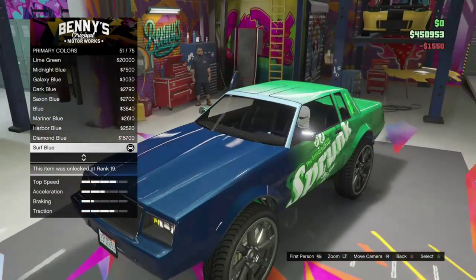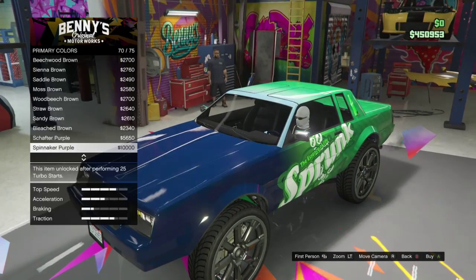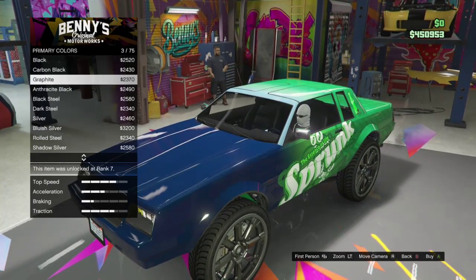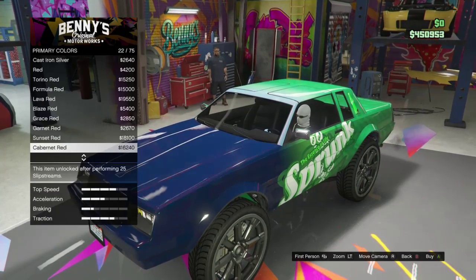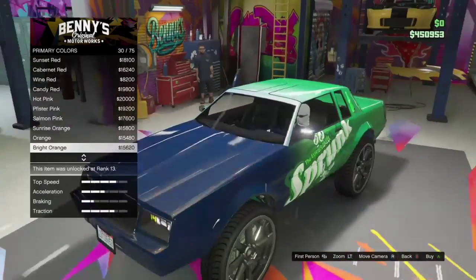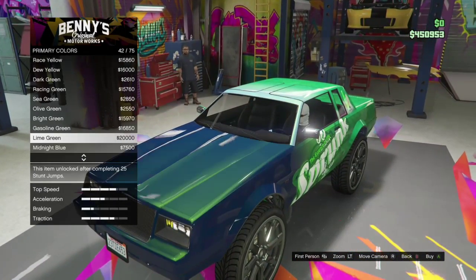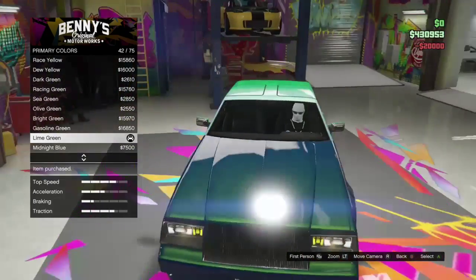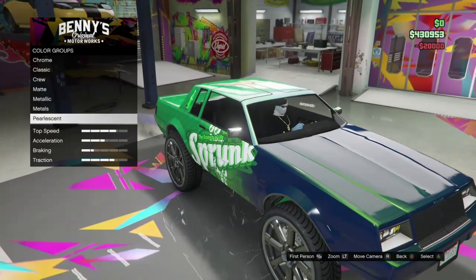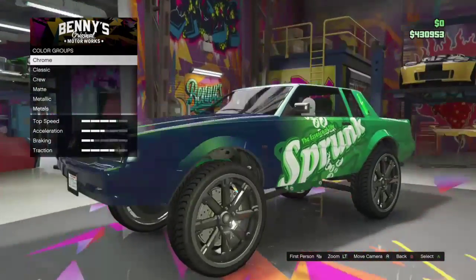For the pearlescent it's going to be lime green, because the lime green pearlescent with dark blue just looks amazing and it really suits the Sprunk theme we're going with — it puts a little bit of green inside the car. You'll still see the blue depending on which angle you look at it. As you can see here it's pretty cool. I've got this color on my Entity and I really do like it.